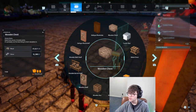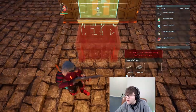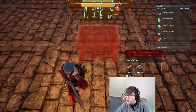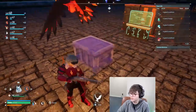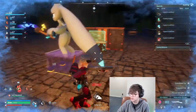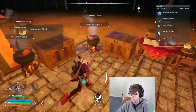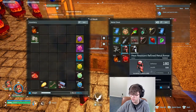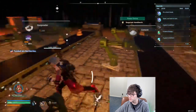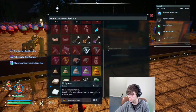Let me do a metal chest — put it here perfectly. That one there will be for armors; they're too hard to get over here. I don't like it. Going for some cement. Need to go kill some more water minions. I might need a checklist for this game.